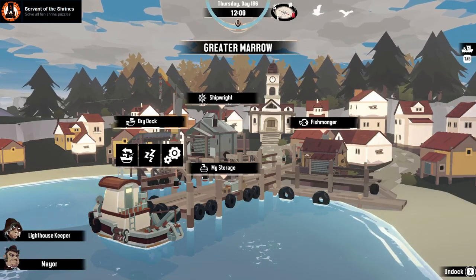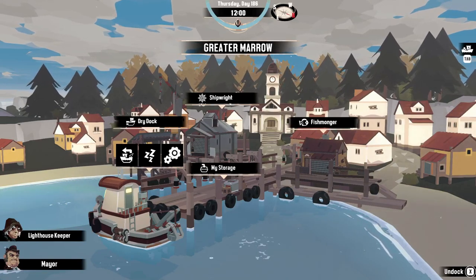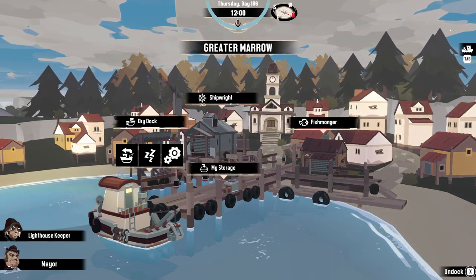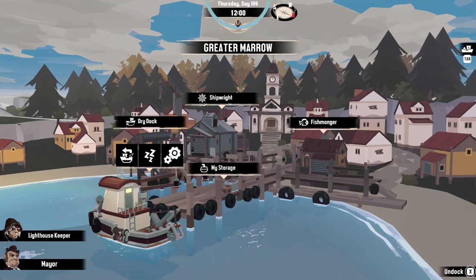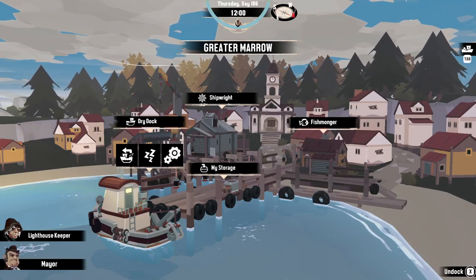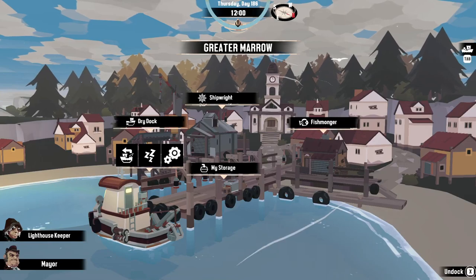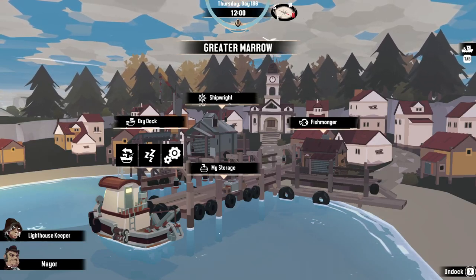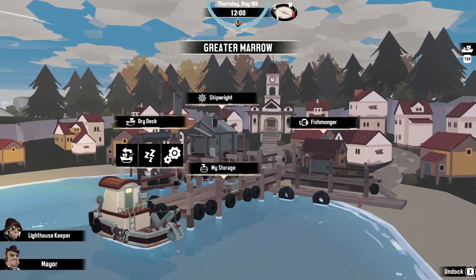The next achievement is Servant of the Shrines. I do have a video on this achievement specifically — I go through all five shrines that give you equipment. However, I do not know if all the shrines in Devil's Spine count towards this achievement, as it does say puzzle shrines. A correction: for the fourth shrine, you don't need an anchovy king specifically — all you need is any malformed/aberrant fish.